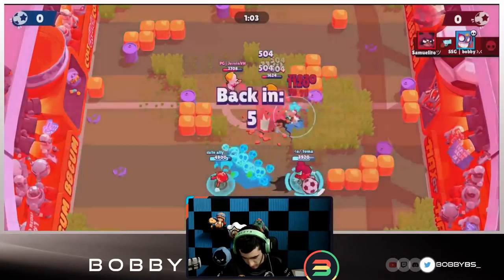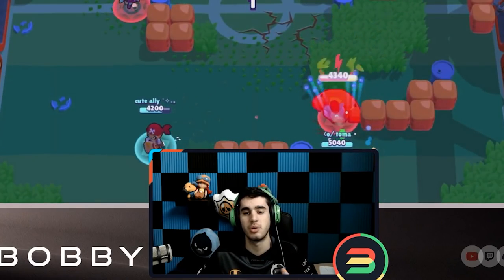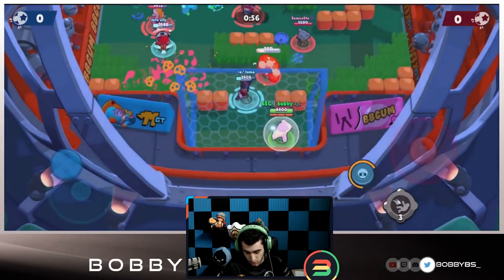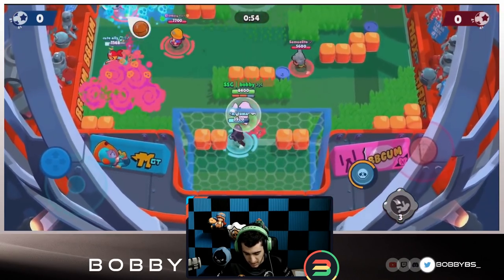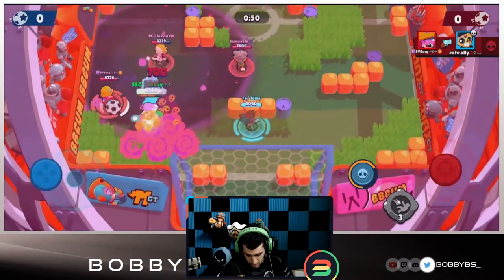I'm going to use a jump here - good heal over there by Ali - we're going to go down really quickly. This comp counters us really well. Again, I really wouldn't recommend Shelley as I said earlier, but it could be played because theoretically it does counter most of the brawlers used here, but I still don't think it's a great fit.